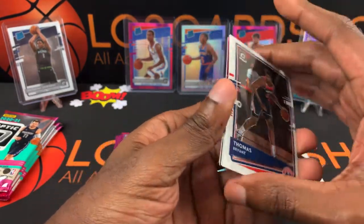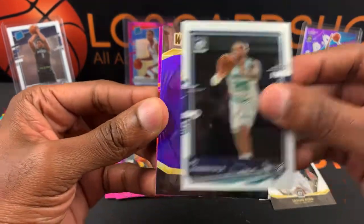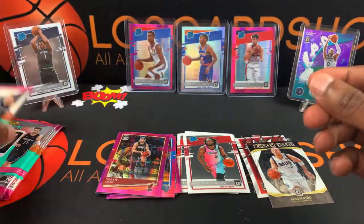We got a purple Winner's Days Thomas Bryant, PJ Washington Jr., a Winners Days Dragic. Next pack.